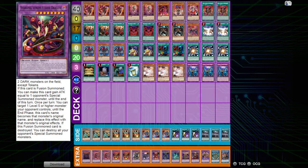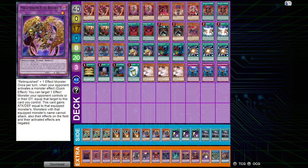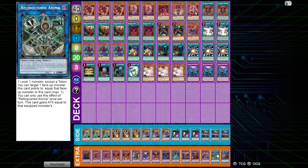Then we have our six hand trap slots. Right now I'm playing Ash and Imperm. Veiler would be good here — I just don't like the fact that it only works on the opponent's phase and not my turn. There might be a board where I need to Imperm something, or if I need to set for column negation — say they have Anti-Spell Fragrance in the column. I think Imperm is better than Veiler here, so I'll continue using this trap card. Ash hits everything and hurts a lot of interactions depending on what you go into.